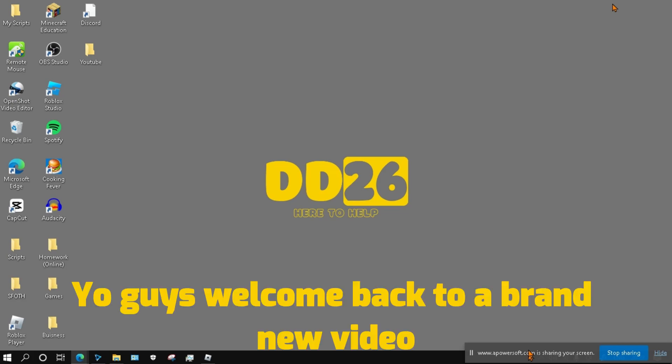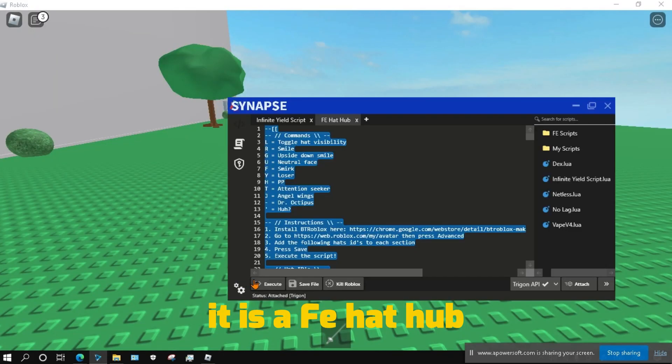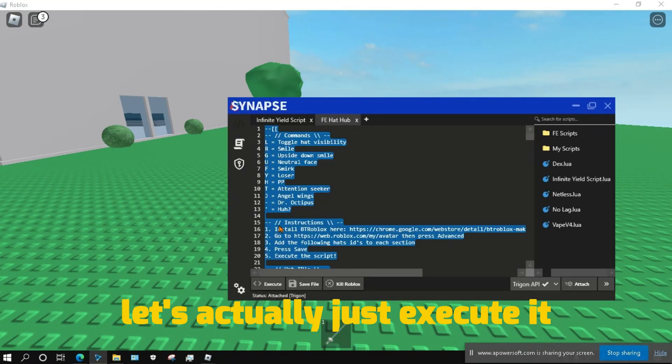Welcome back to a brand new video. In this video I'll be showcasing a script I made — it is a FE Hat Hub, so it will basically turn your hats into really cool images.